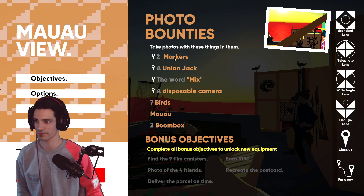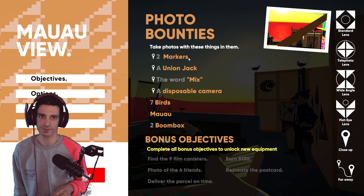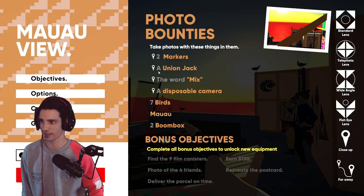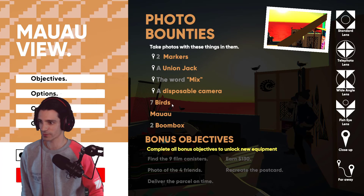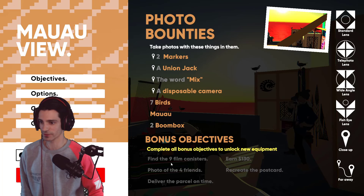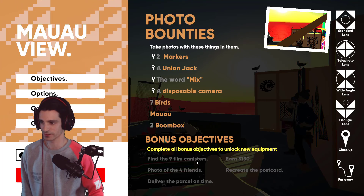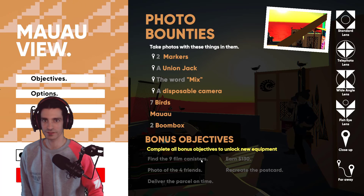So you have your list of objectives on the right — things you have to take pictures of. That's kind of a puzzle. The first level is pretty easy but then you have to really work on it if you want to go further. So here we have to do two markers, a Union Jack, the word Mix, take a picture of a camera, Seven Bird, Mahua, and two Boombox. And then you have a list of secondary objectives like earn money, recreate the postcard, photo of the four friends, deliver the parcel on time, etc.